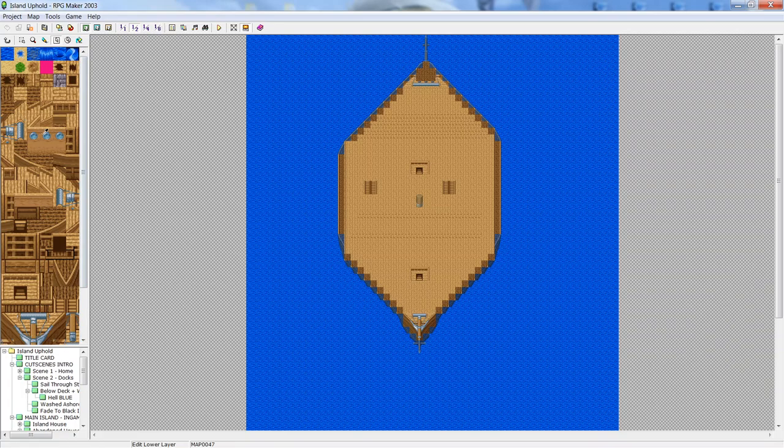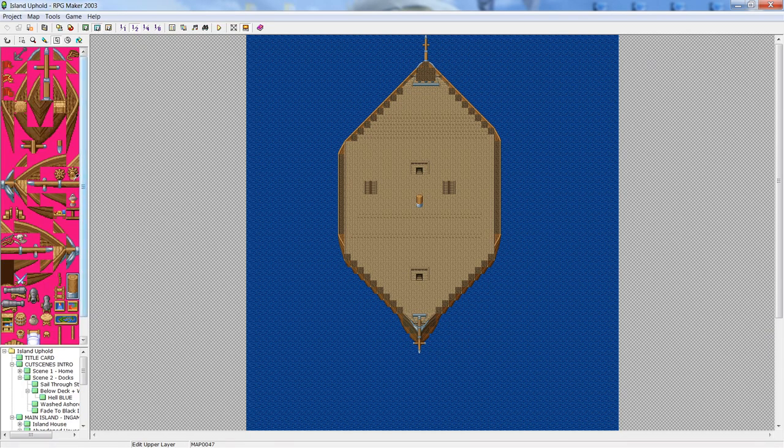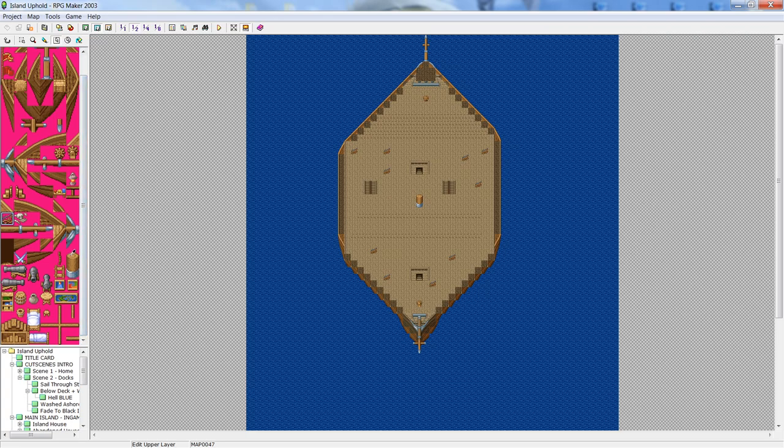That was a lot quicker than the other tutorial. Of course you can have the captain's wheel up here so it looks like you're facing the ship that way. I hope this is helpful — I feel like I'm getting better at these and more succinct. There you go — that looks pretty dope, we've got defenses everywhere! It looks like one of those badass ships from Pirates of the Caribbean.